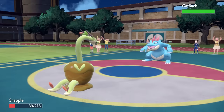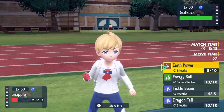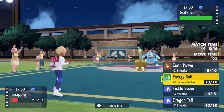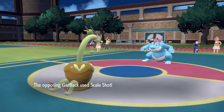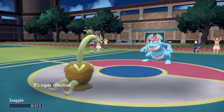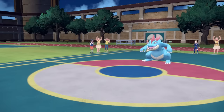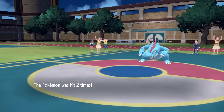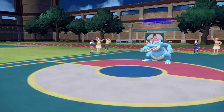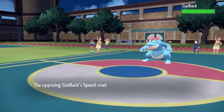The Hydrapple is sitting in a spot where I'm a little bit in danger — anything knocks me out here. They get a free switch into the Feraligatr. I'm hoping maybe they go for a Dragon Dance here, but instead this actually turns out to be a Loaded Dice Scale Shot set. They go for the Scale Shot, and that is extremely bad news — mostly because a Feraligatr with a Speed Boost from Scale Shot is going to be absolutely insane, and might just clean up my entire team.